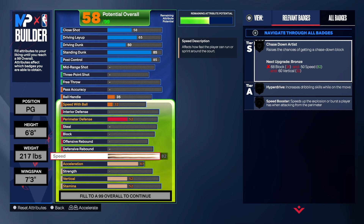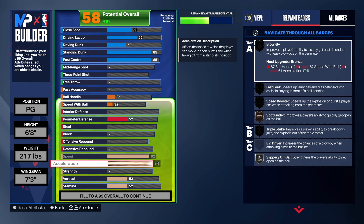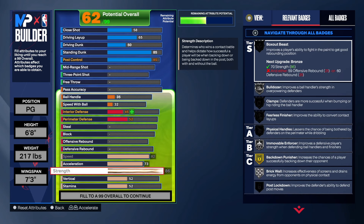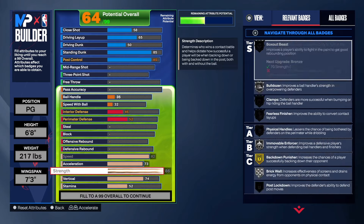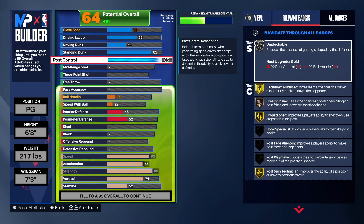Coming down to the physicals — we got pretty decent speed on this build, 82. We got an acceleration of 73, strength 86 on this build. You can go to 90 if you want, it's totally up to you, but you'll have to make some adjustments. I think 86 is the perfect number because we do want to keep things intact. For the vertical we're going to get that up to 74 — that's all we need to get chase down artist on silver.